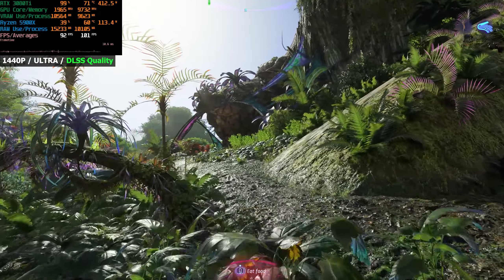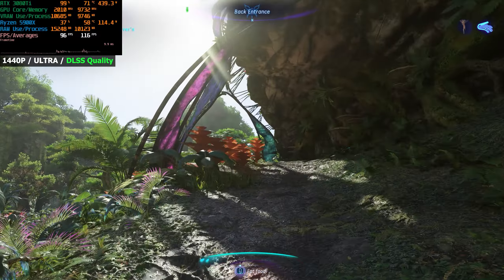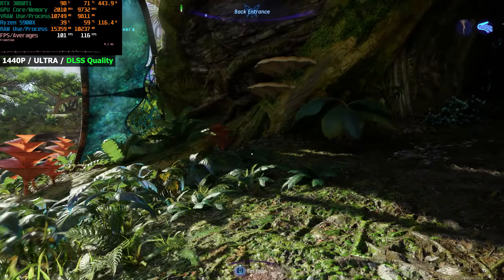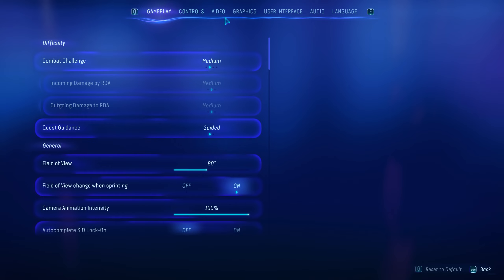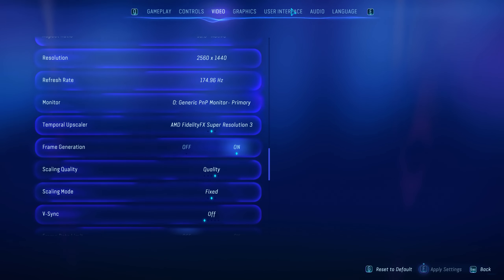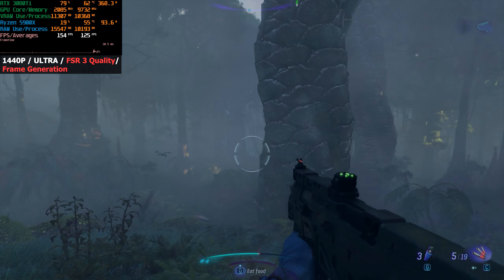So we can run 1440p Ultra at 60 FPS native with a 3080 Ti, or throw on DLSS quality and get around 90 FPS. Next is checking out FSR 3 with frame generation. I've set FSR to quality with frame generation enabled, still at the ultra preset, and gone to a heavy foliage area. We are getting around 120 FPS, but if you look at the GPU usage, it's all over the place — going to 80%, 90%. That's weird; I've never really seen that.